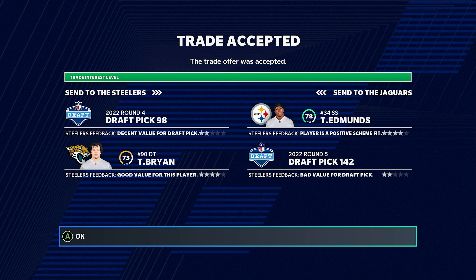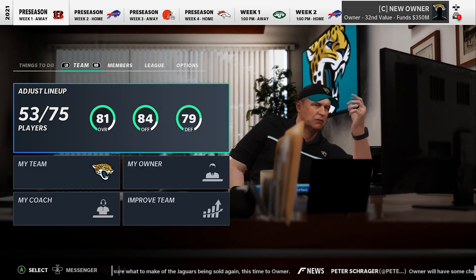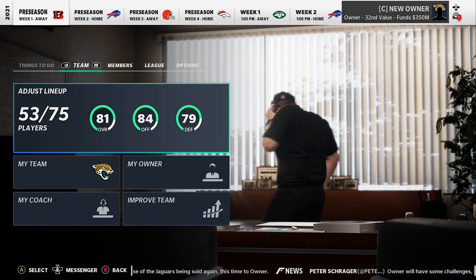Another trade I did was unloading a D-tackle with a high contract - good to get rid of that. We gave a fourth and fifth round pick for Edmonds. We now have three D-tackles all at 73 overall and got rid of the highest-paid one, plus got a fifth round pick in return. That is awesome. Now let's generate the best lineup and see what we're looking like.